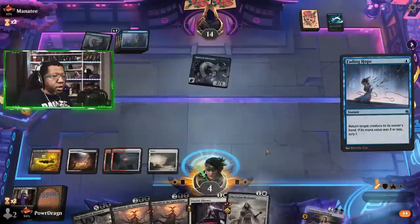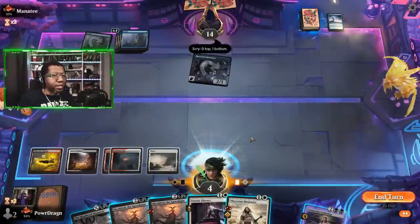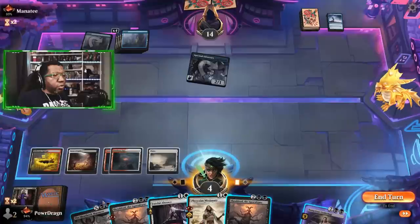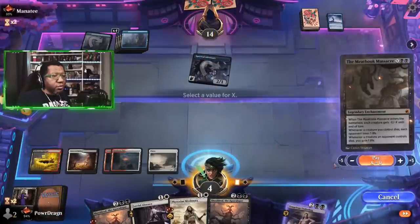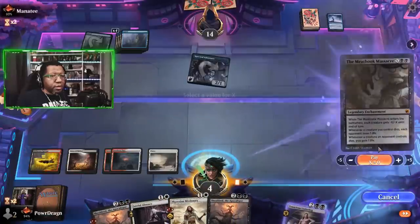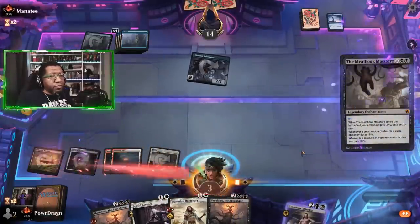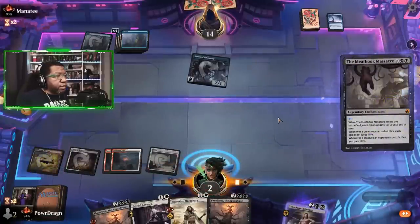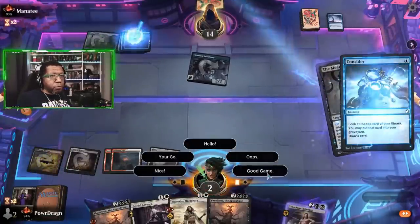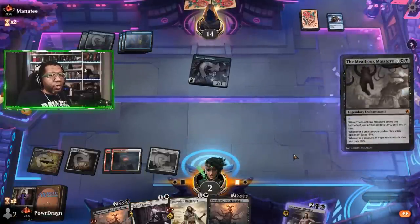If we use Fading Hope there we're basically dead — we can't even play the other card because that just leads to us dying. We have to do it for one. And if they just save their counter spell, we don't have a choice — we have to play around Make Disappear as well. I'm assuming they have a counter, so I'm on the good game train here.